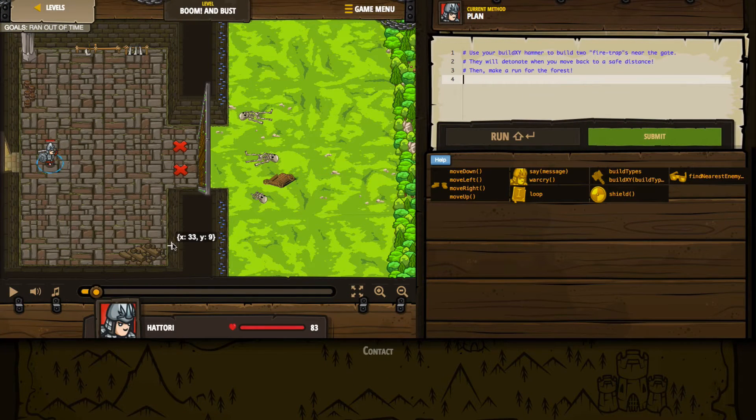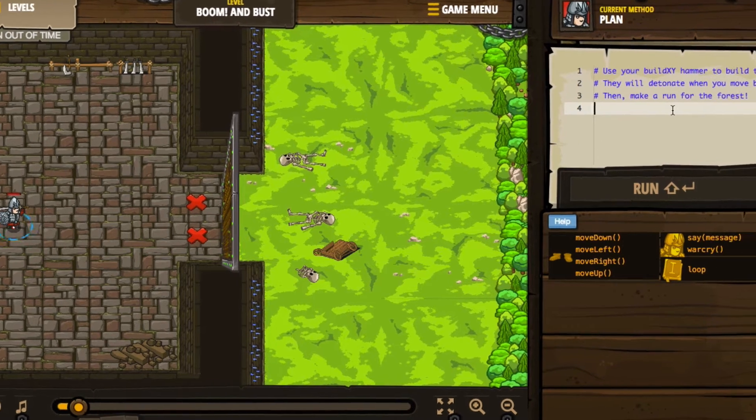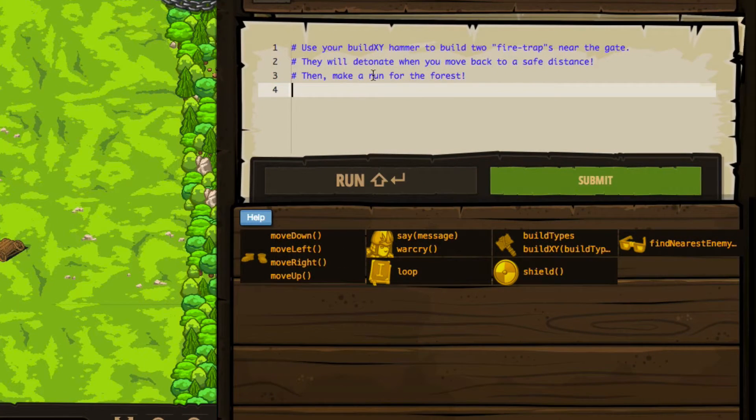Let me pause this and take a look. We've got these two X's here. Obviously we've got this really large door, so we need to make sure that we get to these two red X's. We've got the outside area — we're still technically in the Kithgard dungeon and we've got to do a little bit of work to get outside. We've got some barrels over here in the game screen, but we might find some more hints if we come over to our code screen. The code comments say: use your buildXY hammer to build two fire traps near the gate. They will detonate when you move back to a safe distance, then make a run for the forest.